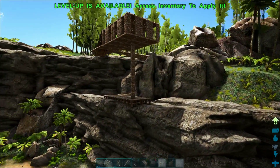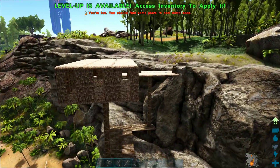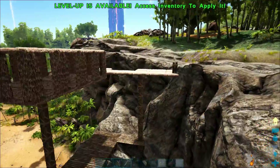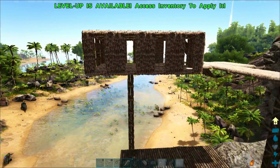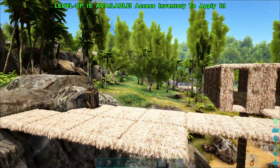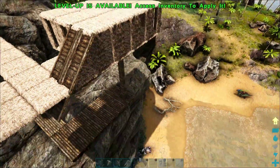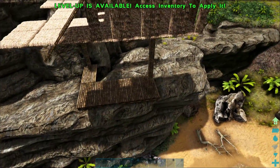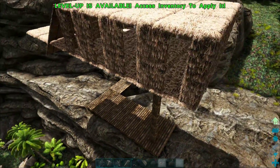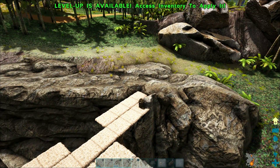Welcome back to another episode of the Switch Survival Guide. Today I'm really excited because I'm going to show you how to build this ridiculous base that is essentially floating six stories up in the air. This is too high for a T-Rex to even reach, and it's designed to lure any big dinosaur that attacks it to just fall off the cliff and be totally harmless while we shoot it down from below.